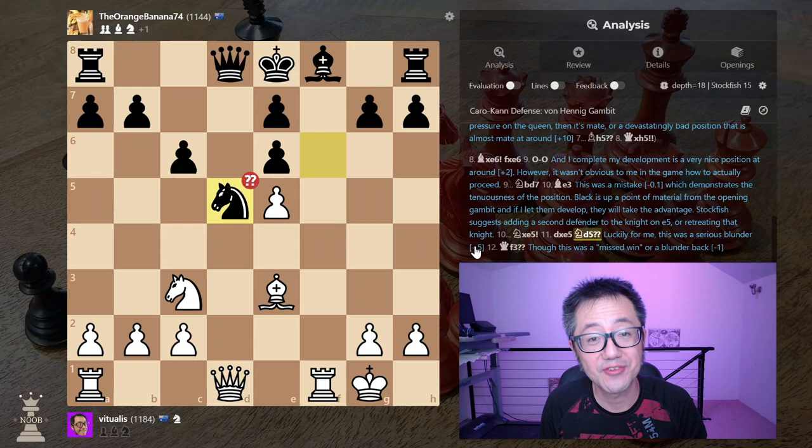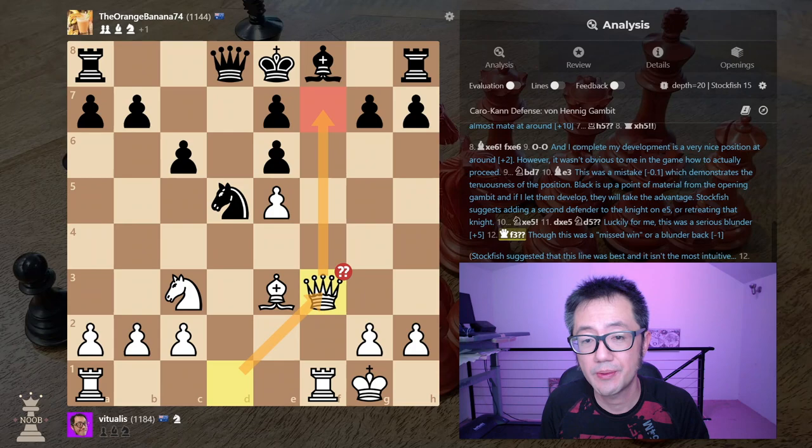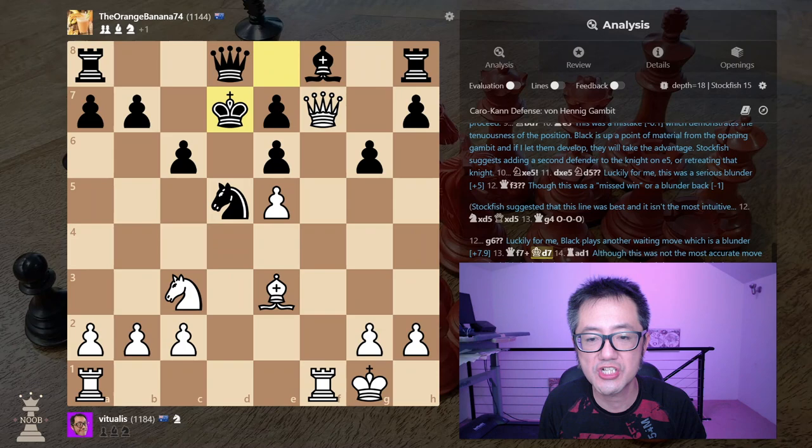And luckily for me, my opponent now blunders. So that knight move is really bad — it's almost plus five. However, I blunder straight back with queen to this position. I was seeing a potential very powerful check here. And the problem here is that I could get punished. Luckily for me, my opponent didn't see what to do. They decided to push that pawn, which was another blunder — a terrible blunder actually. And that now gives me the extra turn I need. This is now almost plus eight. Check. King forced to move to this position. Move the rook over. And here, I think I basically caused emotional damage to Black and they opted to resign. Good game. GG.